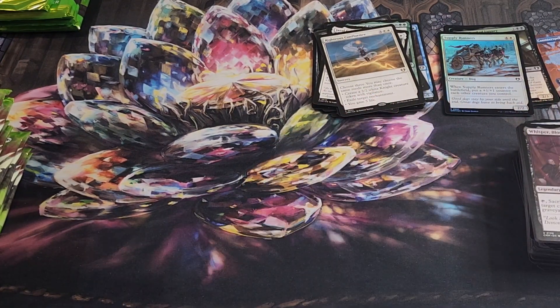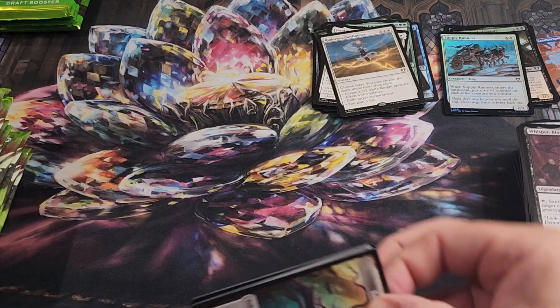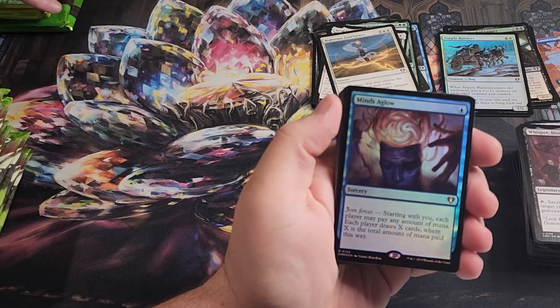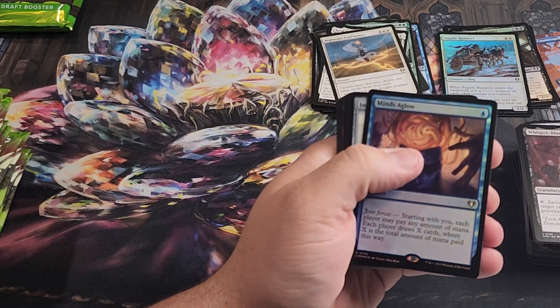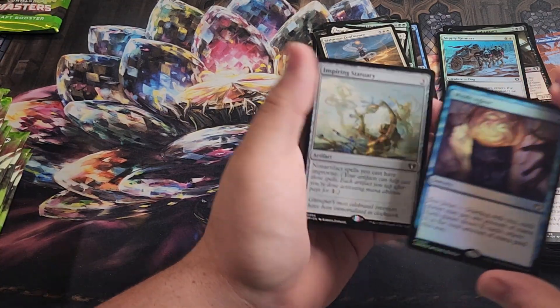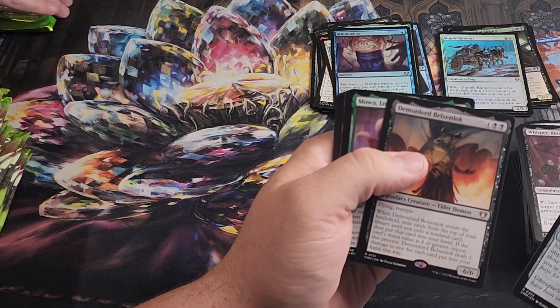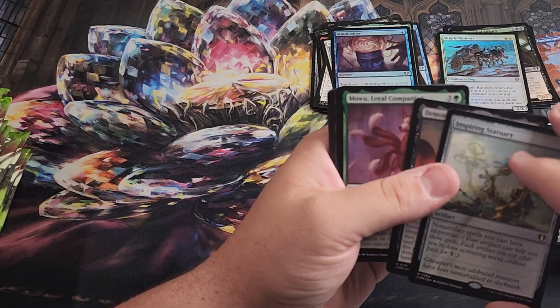Or like our Borderless Foil Command Tower — foil Command Towers aren't really all that common anyway. And to have a Borderless Foil, that's kind of special. And we got a foil rare — Mine's a Glow, kind of a group-huggy type card that lets everyone draw cards. Inspiring Sanctuary, Demon Lord, Bells and Lock — interesting names, I'm just going to continue butchering them.